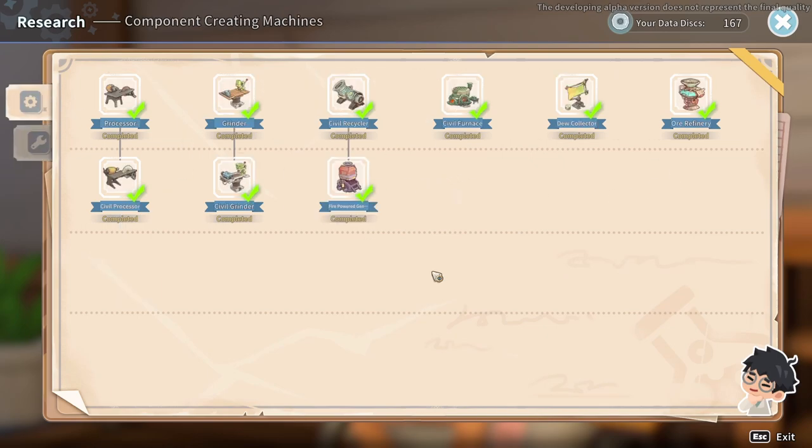The biggest thing is you can pick the order that you want. For anybody watching this before you start playing early access, this is going to be basically what I would say is the best order. The minute you unlock the salvage yard and can go into the ruins and start getting data discs, you want to make sure that every single day you are researching something at the research center. The order will slightly change based on your priorities, but to avoid getting soft locked, you would want to immediately go processor, grinder.